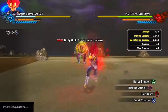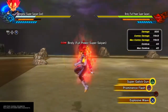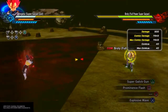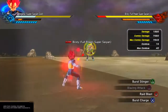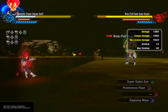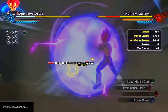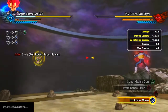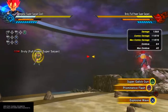Ultimate: Super Galick Gun — great ultimate. I buffed it, so without being fully charged it does around 7,560 damage. Get some more ki back, fully charge it — nearly 12,000 damage. Beautiful technique right there.